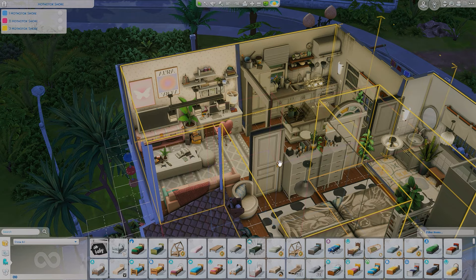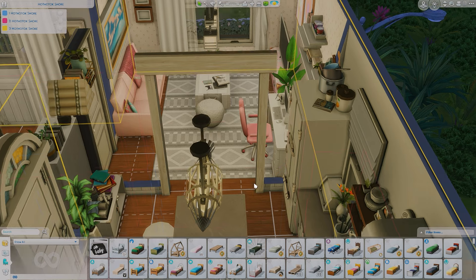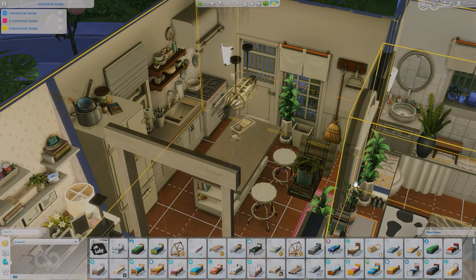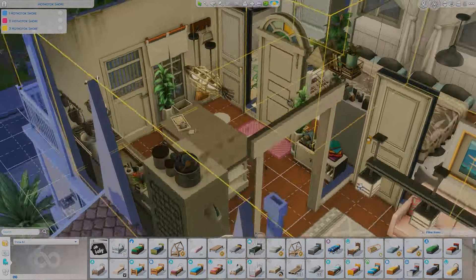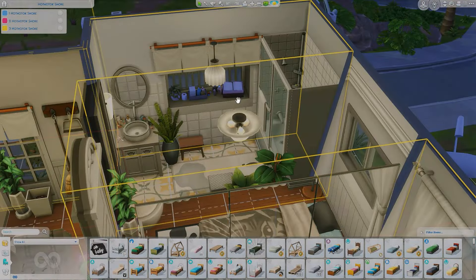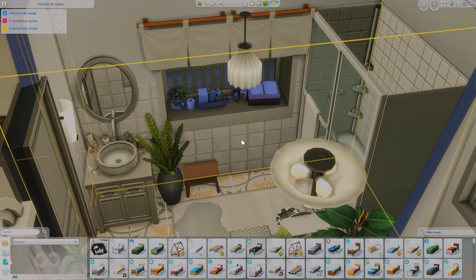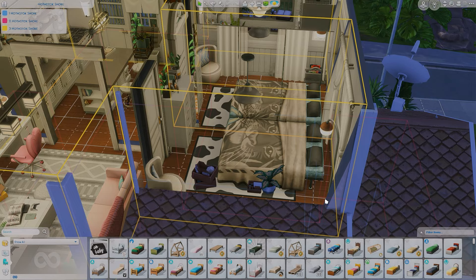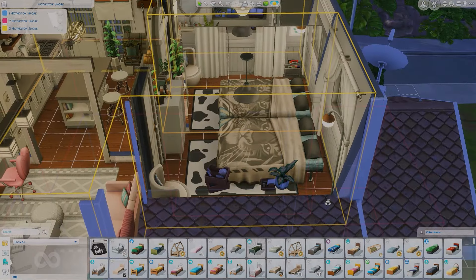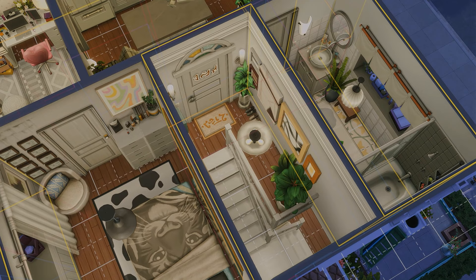Starting at the very top is where my main sim Amina lives. I did slightly redecorate but it's basically the same layout. The living room is really cute and really pink — I love the TV and the heart chair. The kitchen is cute and simple. She has her own bathroom and a little counter space by the window, which is really unique. The bedroom has a cute bed that I changed around.